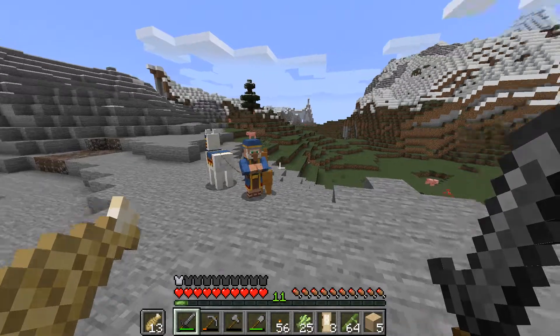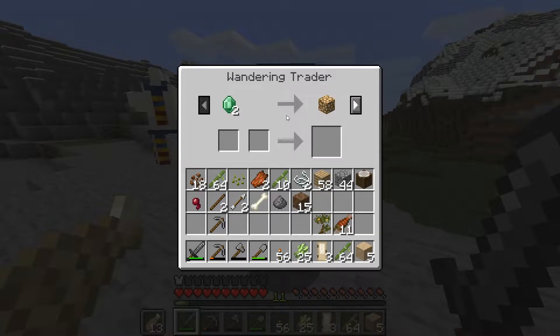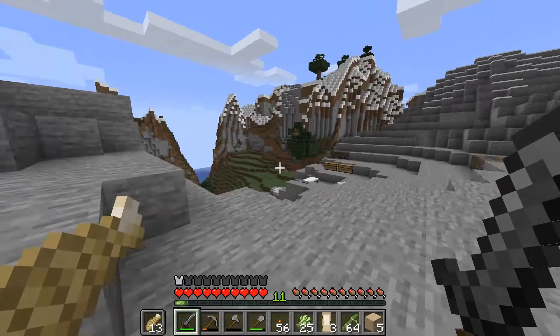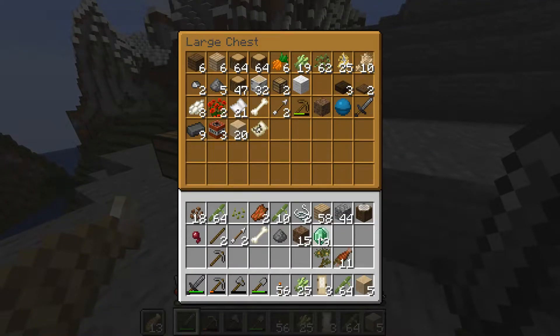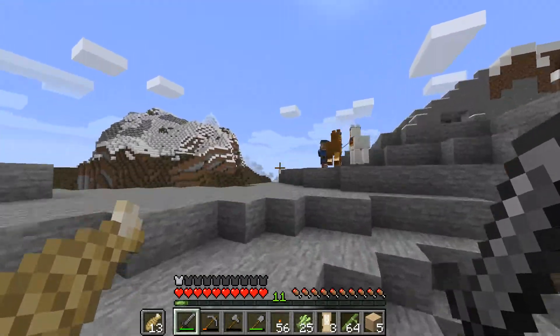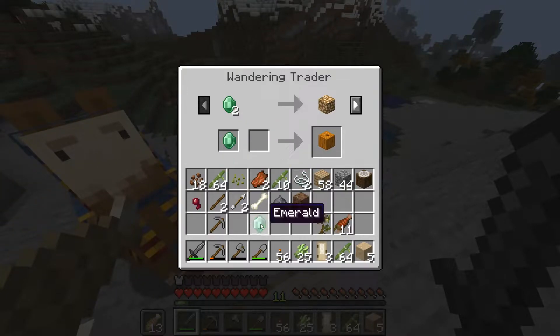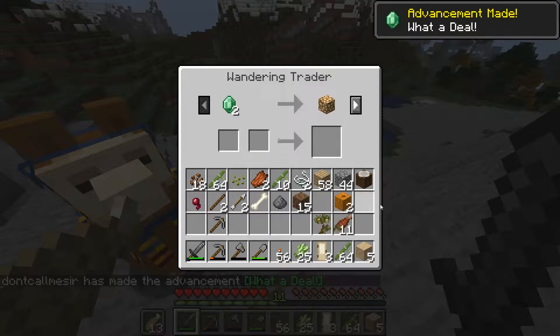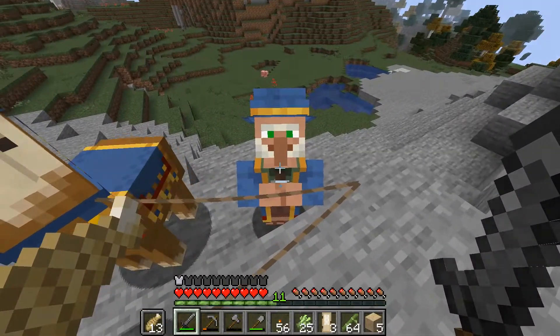When I got back from the jungle, this guy was here waiting for me — the wandering trader in Minecraft. He had several different trades, all things I haven't encountered yet or don't have access to, but one thing he had that I wanted was pumpkins: one emerald each. So I bought two to plant a pumpkin patch. I'm looking forward to seeing more of these guys and what other resources we can get from around the world.